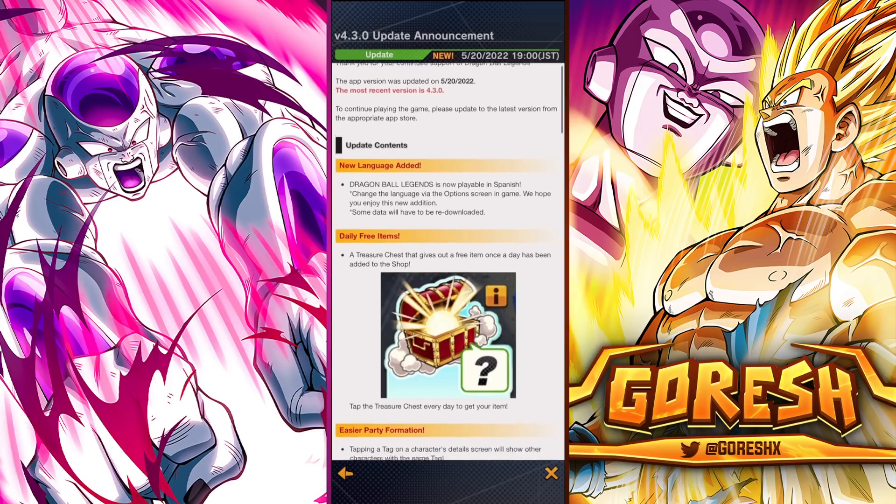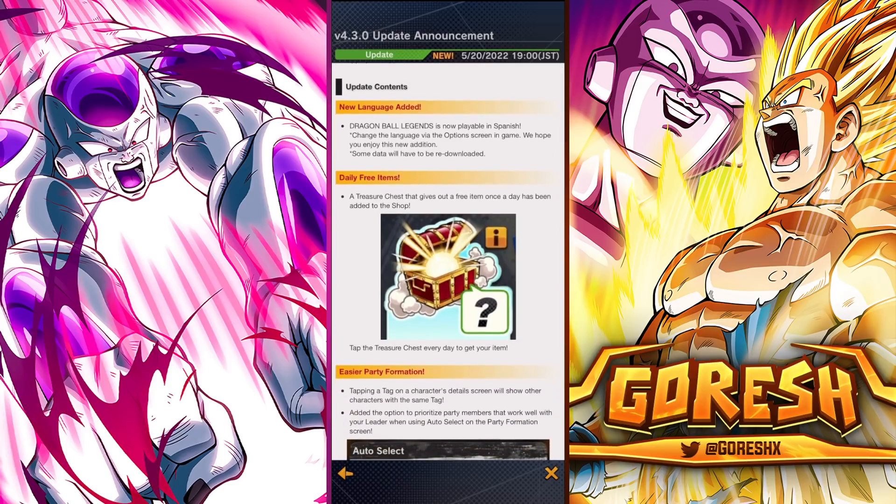Let's see what content they added. They mentioned this in the latest reveals — basically they added a new language: Spanish. It's crazy that this game did not support Spanish up until today. There are quite a few native Spanish speakers who play this game that have had to play in English or other languages. I'm glad they're able to enjoy the game in a language they can fully understand now.